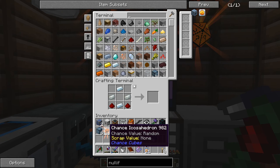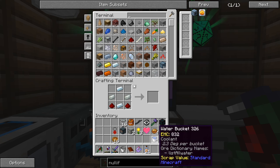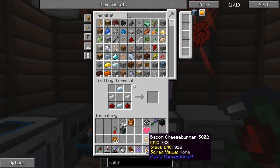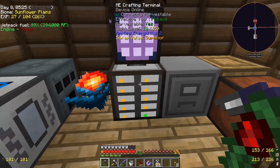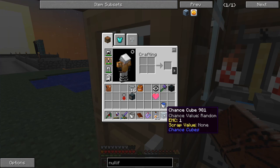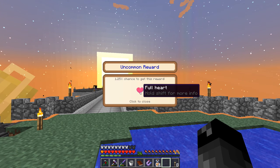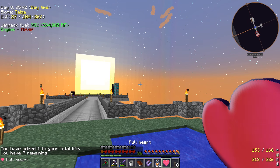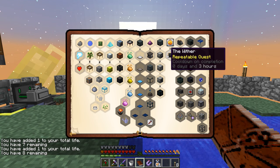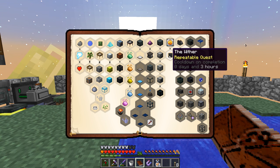Let's put away all this food stuff, chance cubes, all of this. So much stuff in my inventory. We'll put those away. So we got that done, this quest is complete. Let's claim our left reward bag - this is a greater reward bag and we got a full heart. So we have two of these, let's eat these. We got seven remaining - eight lives remaining, not bad at all. So I'm questioning this one - the wither, repeatable quest, cool down on completion.